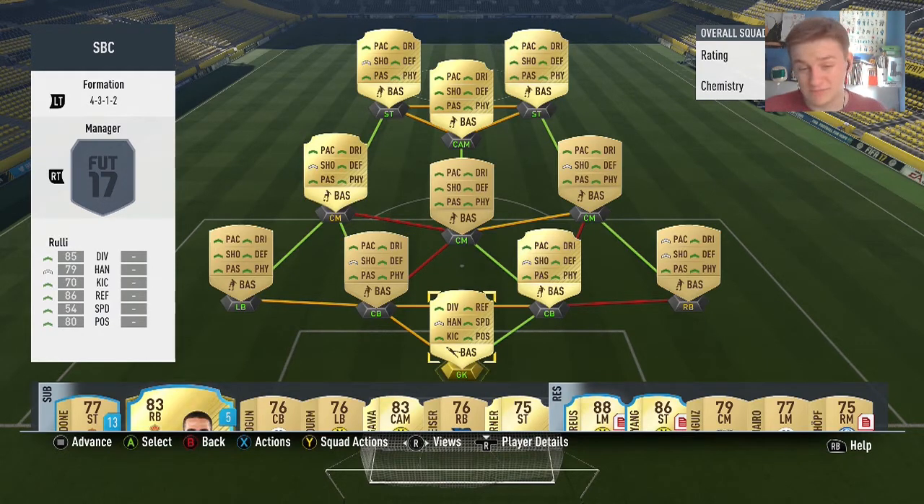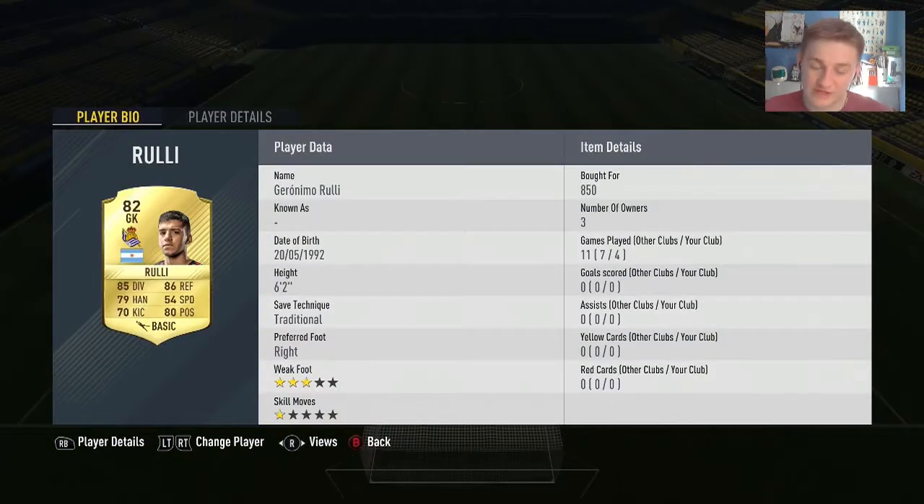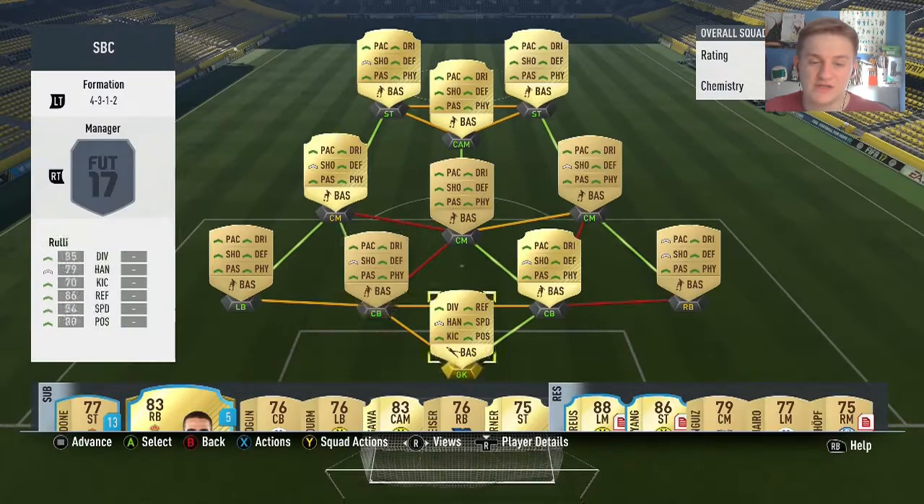Quite a few of the same nation. First up in goal, we're going to go for Rulli from Real Sociedad. Picked him up for less than a thousand coins — I'm not too sure if he is that price still. But a really good player: 85 diving, 86 reflexes and 80 positioning. Just a really good goalkeeper in this league. Probably better than Diego Alvarez, in my honest opinion.